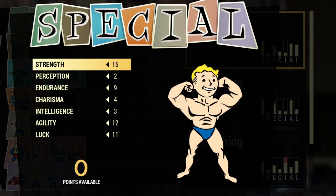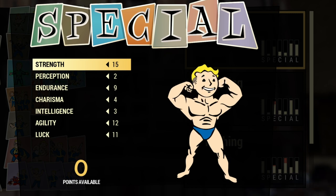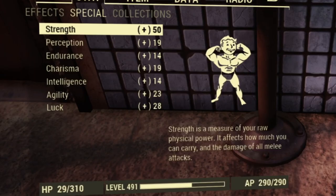Let's start with my specials. Those are my specials but keep in mind that all those specials are gonna be boosted from mutations, legendary perks and unyielding armor. Those are my specials after they are boosted from legendary perks, mutations and unyielding armor. As you can see this character has 50 base strength which is the highest you can get without any buffs.